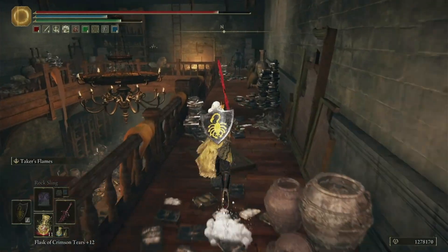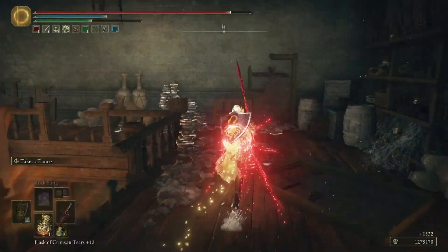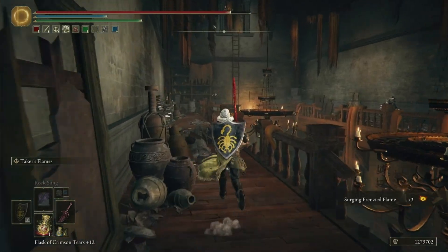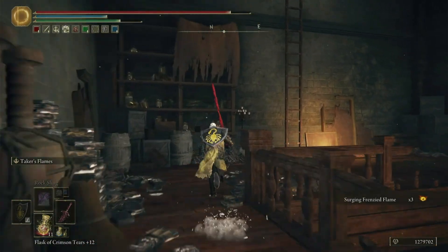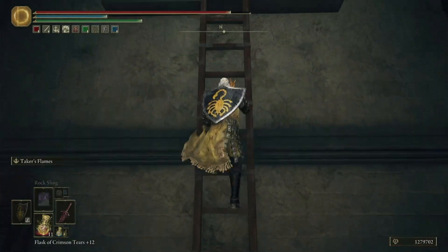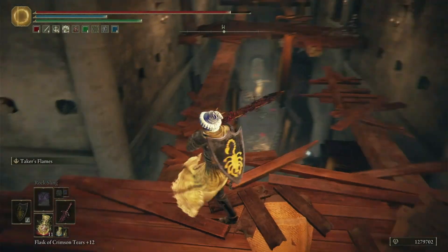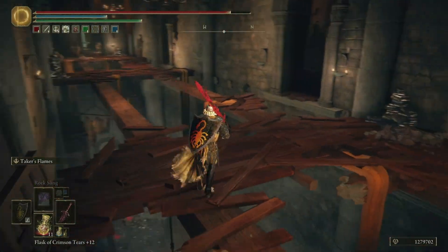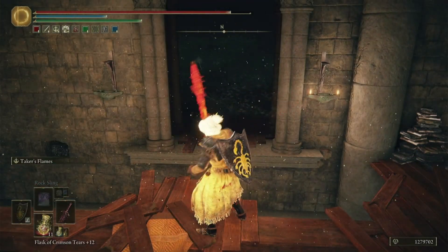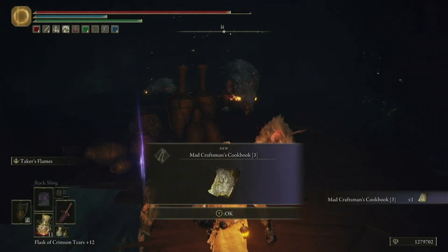We're going to run out here and quickly dispose of this dude. There'll be something over here — a surging frenzy flame apparently. We're going to climb up this ladder here. At the top there'll be some raptors we have to walk over. We're going to take this path down and turn to our right — this is where we need to be. In this room will be a lot of rats so be careful not to die here. We're going to run this way and quickly pick up the Mad Craftsman's Cookbook 3.